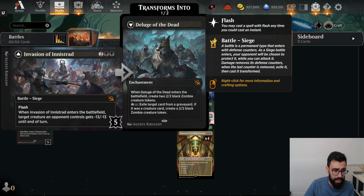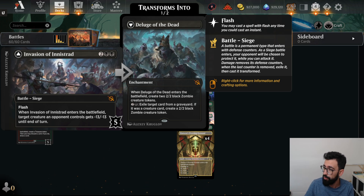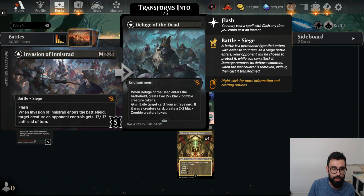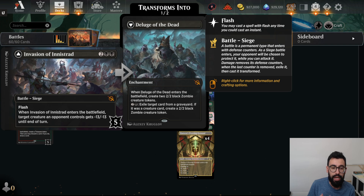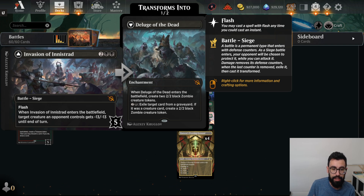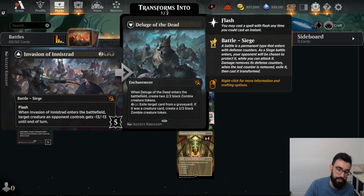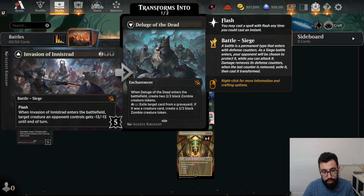Invasion of Innistrad is basically Tragic Slip without the Revolt ability — Flash, target creature gets -1/-3. When it flips over, we get an enchantment that makes 2/2 Zombies. We can exile cards from the graveyard, and if it's a creature, we get a 2/2 Zombie token.